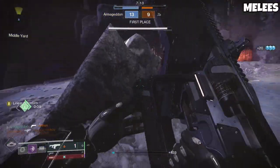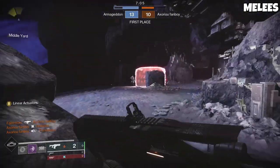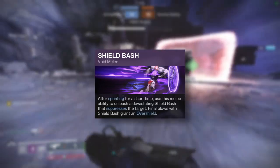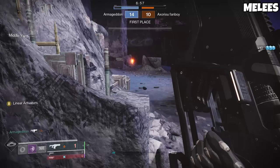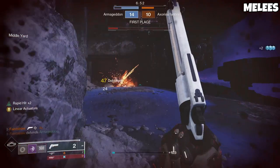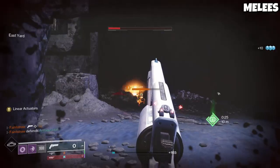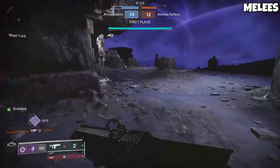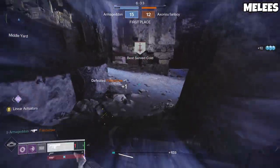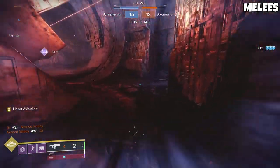Speaking of melees, Void Titans can choose between two melees: Shield Bash and Shield Throw. For PvP, you 100% want to run the shoulder charge instead of the shield throw. Titan shoulder charges are quite possibly one of the most broken abilities in the game, with an astounding amount of utility. You can spam a shoulder charge when moving around the map, which makes you faster than virtually every subclass not named Dawnblade. As long as you don't hit a target, you can use shoulder charge infinitely. From a tactical perspective, it's arguably better to use your melee as a movement tool 90% of the time, and only use it as an actual melee when you absolutely have to.